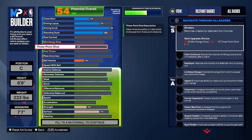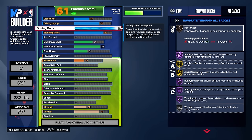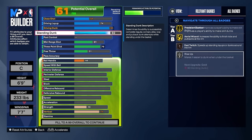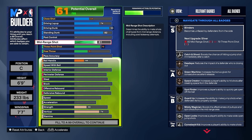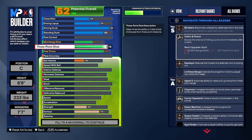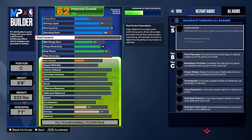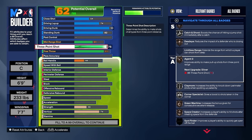Now getting into the shooting — the only thing we are worried about on this build is getting a 76 three-point rating. You're not going to get the best jump shots in the world, but when you have a 94 driving dunk, you don't need the best jump shots. Plus you're a center. If you're shooting threes, you're going to be spotting up. You can also do a little hop back into the three and you get JT Thor, which is good enough. For your mid-range, that's another upgrade. For my free throw, I took it up just till I got to about an 83 because I want to be able to hit free throws as well.